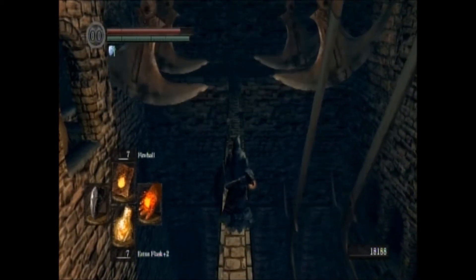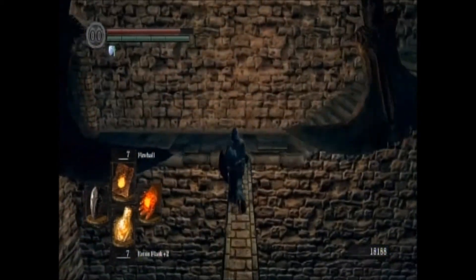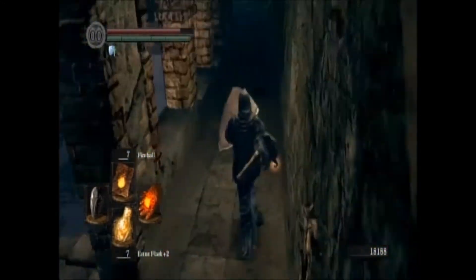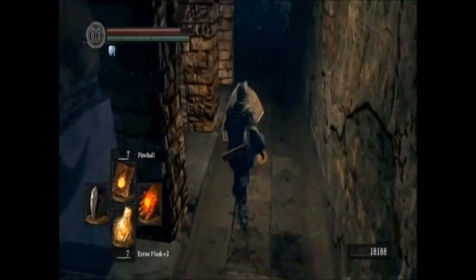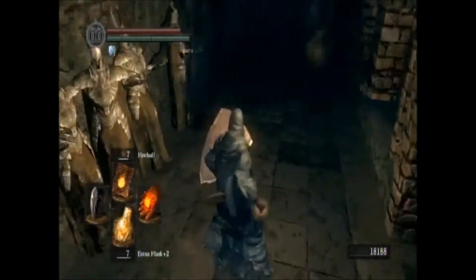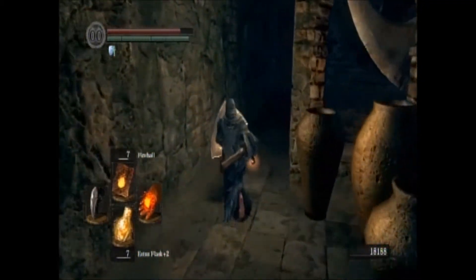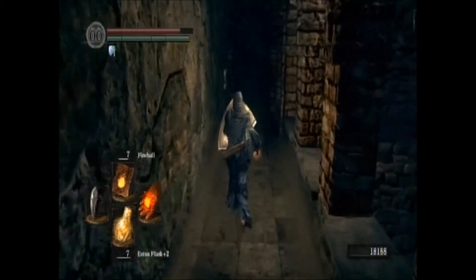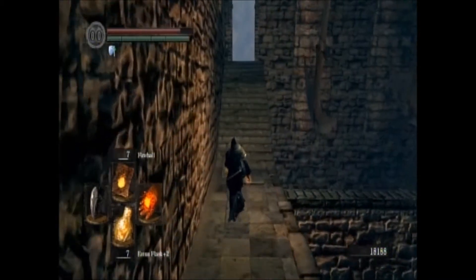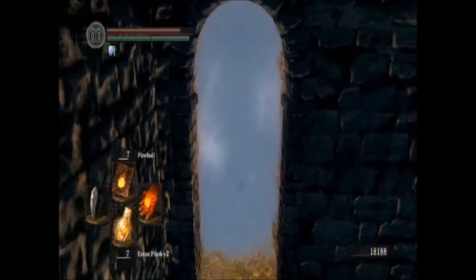We're getting pretty close to the top of Sen's Fortress where we're no longer inside with these guillotines — we're going to be kind of outside. Carefully go through here because if you get knocked down it's going to suck really bad. There's another trap here. Remember the Titanite Demon right next to the second blacksmith — when you kill him you get a Demon Titanite. There's actually three or four of them in the basement, so eventually we're going to want to go kill them. Don't fall down there — there's a lot of stuff we're going to eventually want to do. Head on through this fog gate.